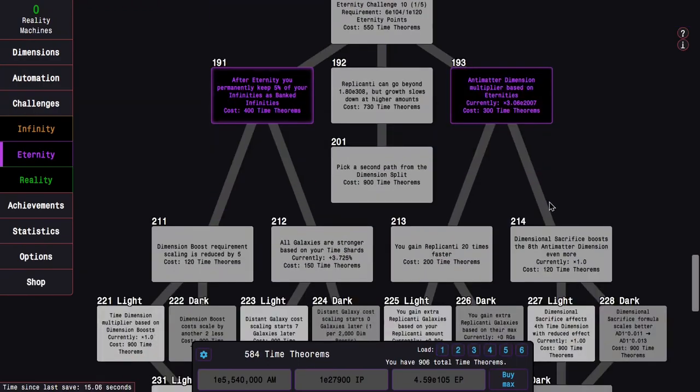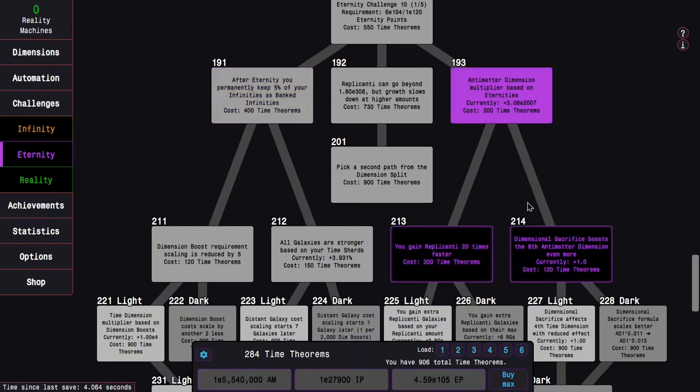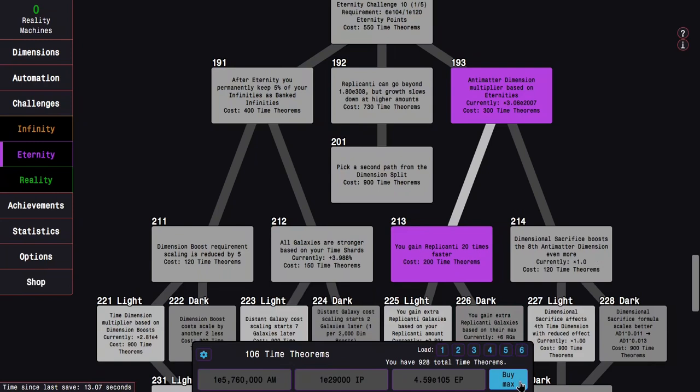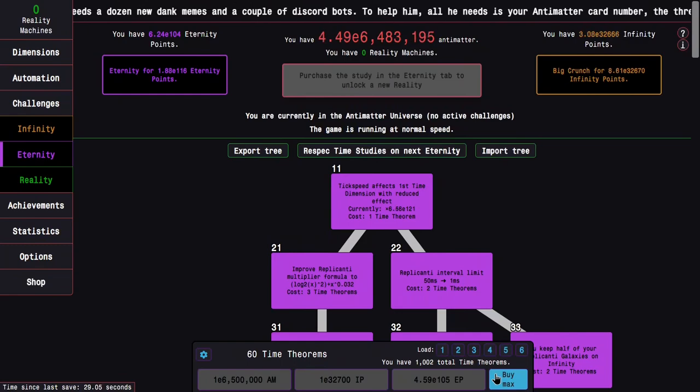This opens up a whole new world. I'm not really sure what I want to go for immediately. I'll at least go for 213 because I'm pretty close to being able to get both 213 and 214 in one go. I can easily gain a whole bunch of time theorems — I can almost gain enough to get 214 right here. It's going to give me a whole lot of time theorems.